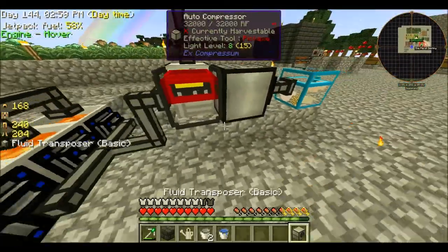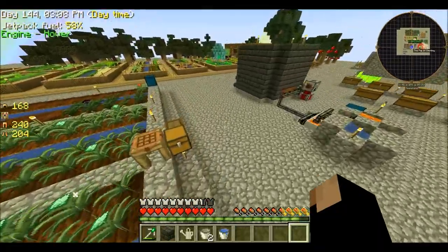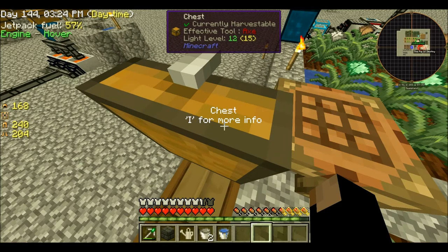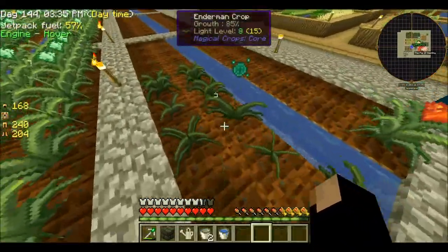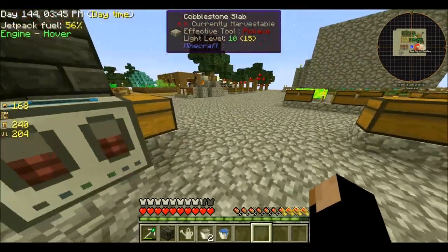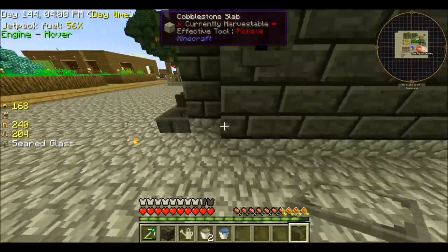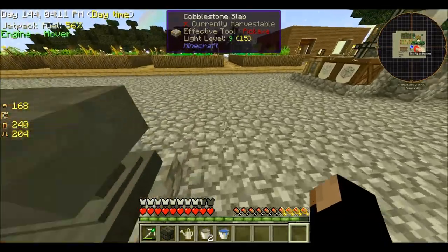My other job is watering magical crops. We've expanded — this has largely been Hannah's work because I've been working on the next tier of jetpack. Hannah's been working on expanding our enderpearl farm up to ten crops. It takes a lot of work because you need four enderpearls to make one seed, and the only way we can really get them right now is by growing them. We also have ender lilies going, but they grow even slower than magical crops.